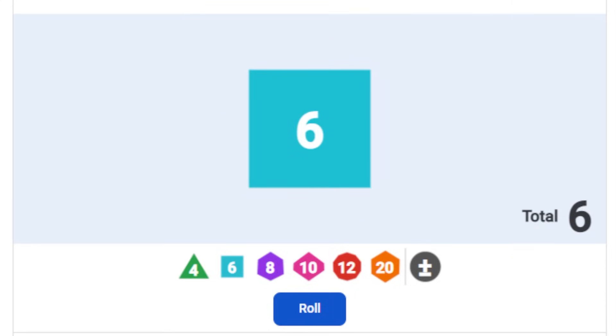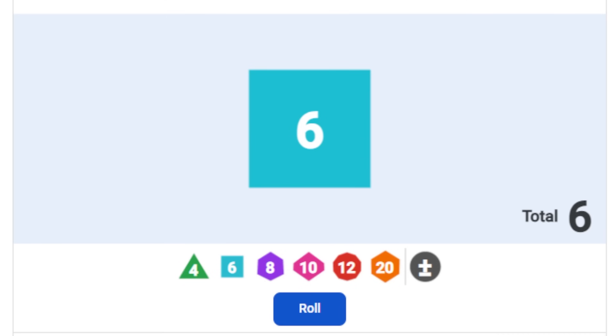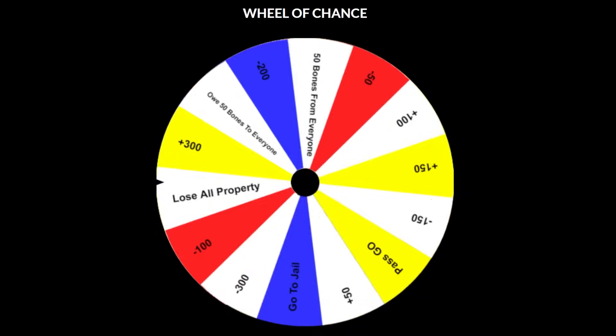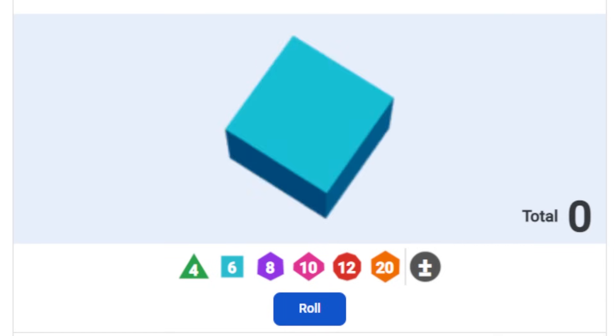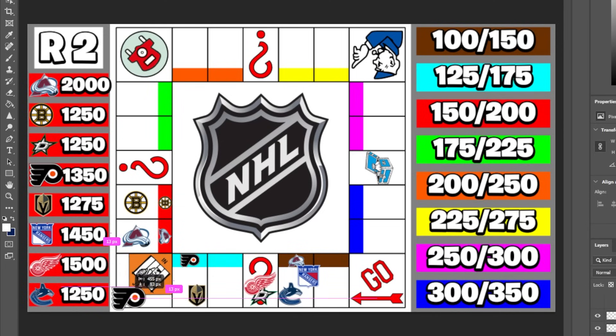The Boston Bruins roll a six and claim their first property. The Dallas Stars land on a chance space and spin the wheel — it's not looking good, as they lose $300. That's a tough look; Dallas is now tied for last. Philly rolls a one and visits jail. Vegas moves six spaces and claims the most expensive property so far, but they've moved into dead last with only $1,100.